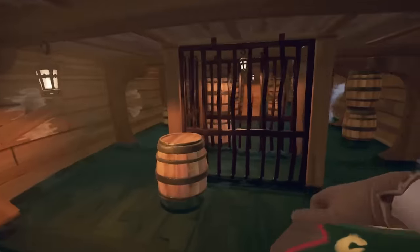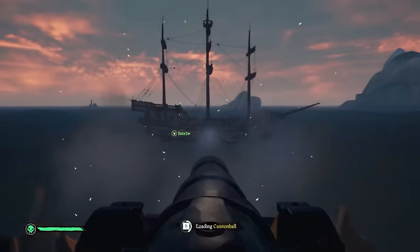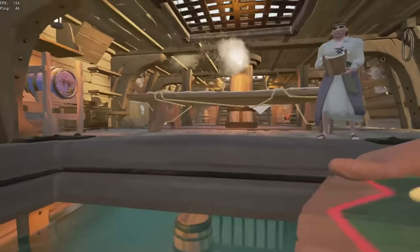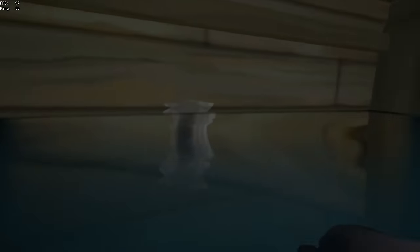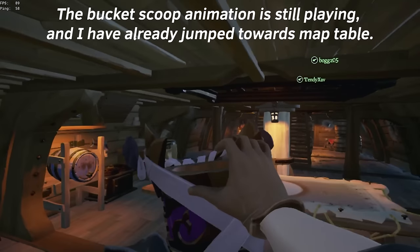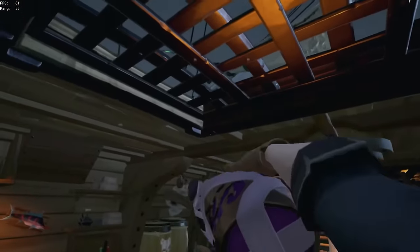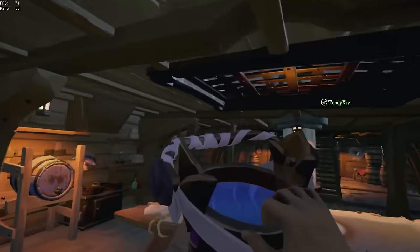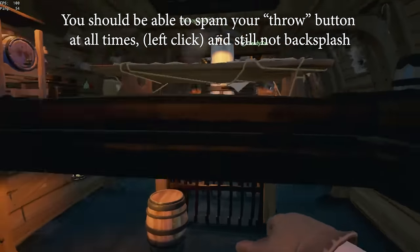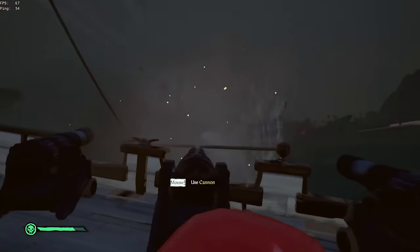To practice all four steps, get on a galleon with a friend, sail to a fort, have your friend put in four tier-three holes, and practice the four steps with your friend standing mid-deck to help bucket in case you fail. If the water is beating you and you're hitting mid-deck, you're messing up in at least one of the four parts. Steps one and two should be completed while the bucket is still in its scooping animation — you should reach the map table before the scoop completes. Steps three and four should be completed during the throwing animation — your feet should be touching the stairs before the throwing animation has completed.